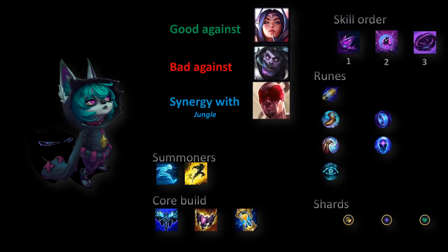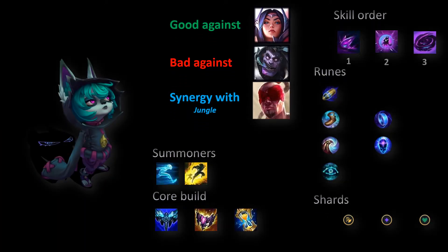Vex is usually good against champions with high mobility, such as some very good top laners. Coordinate your gameplay with your jungler — as a mage, Vex does have high damage output and crowd control. Always push, bully, and look for action in the jungle.